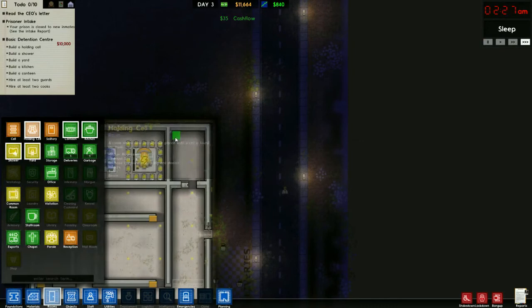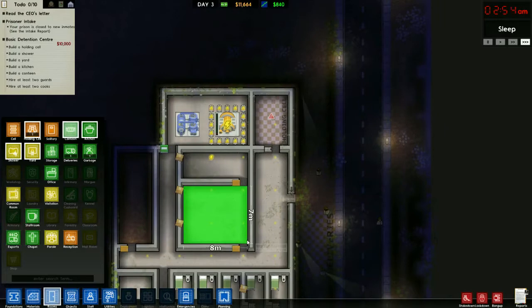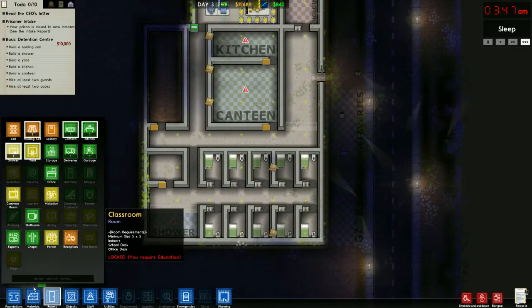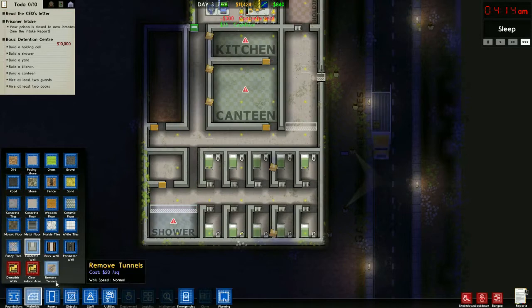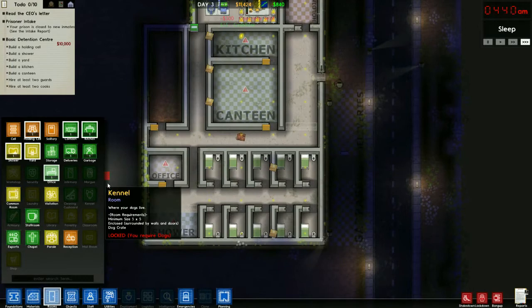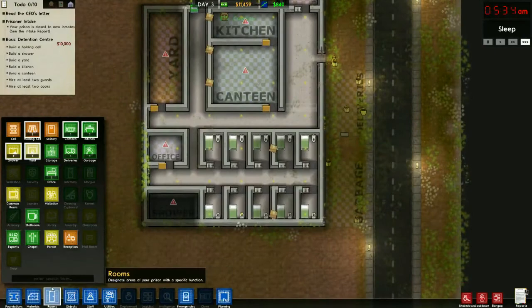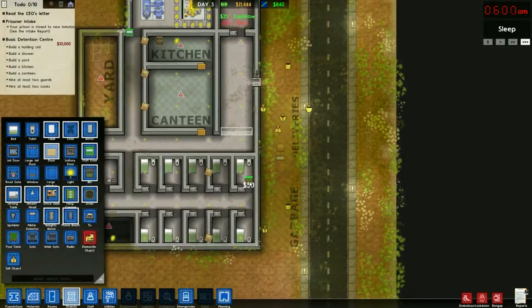We need a holding cell, a canteen, a kitchen, and a shower right here. We're going to need at least one office for the warden's office, and a yard right here. So we have everything that's required of this grant. Let's go ahead and finish getting it filled out with everything that's needed in each of these rooms.